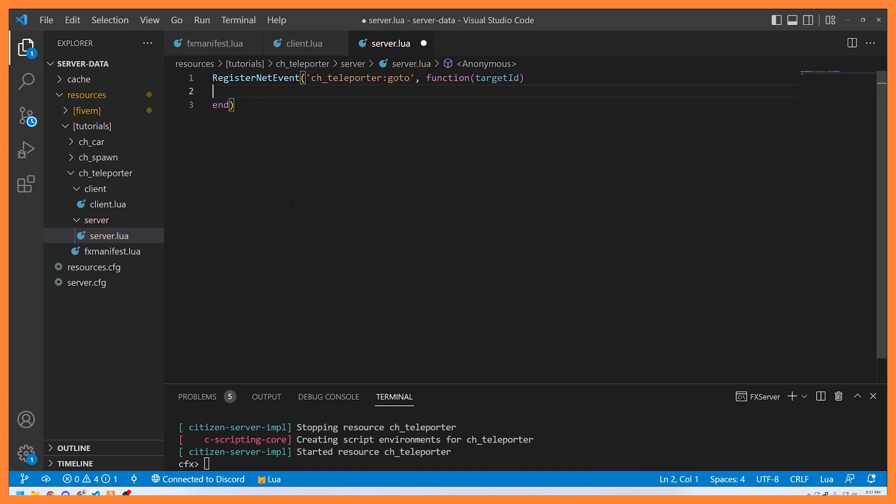Events from client to server have a hidden magic variable called 'source,' which gives us the server ID of the client that sent the event. I like to assign that to a variable called player_id. In this function we're going to need to get the entity handle of the target, get the coordinates of the target, and send those coordinates back to the client so it can go to the target.